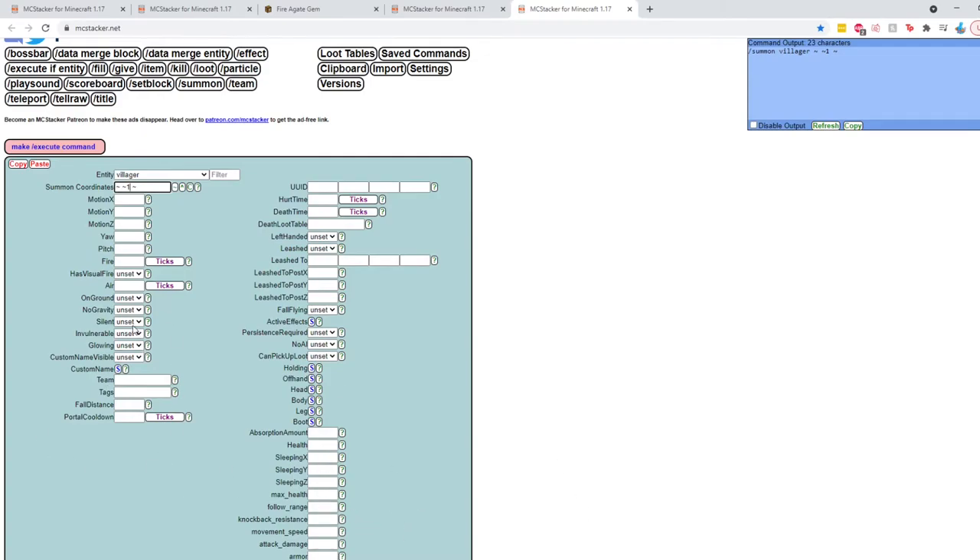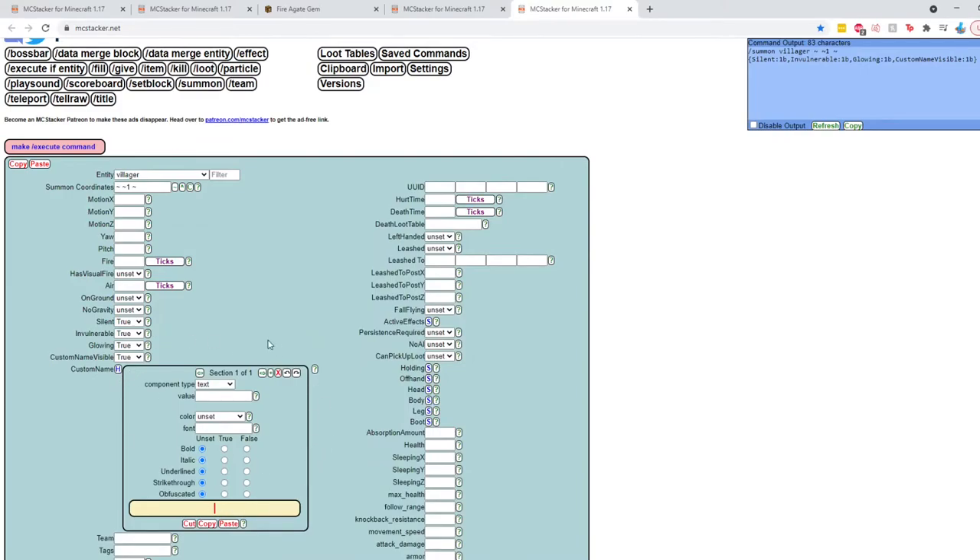There are many parameters you can play around with — motion, yaw, whether it's breathing or drowning — to make your mobs unique. For our purposes we only need a few things: we'll set 'Silent' to true so the villager is permanently silent. As soon as we do that, the command in the top right updates to show 'silent:1b'. We also set 'Invulnerable' to true, 'Glowing' to true, and 'CustomNameVisible' to true. Then we click the little 'S' button to expand the custom name field and name him 'Jerry'.